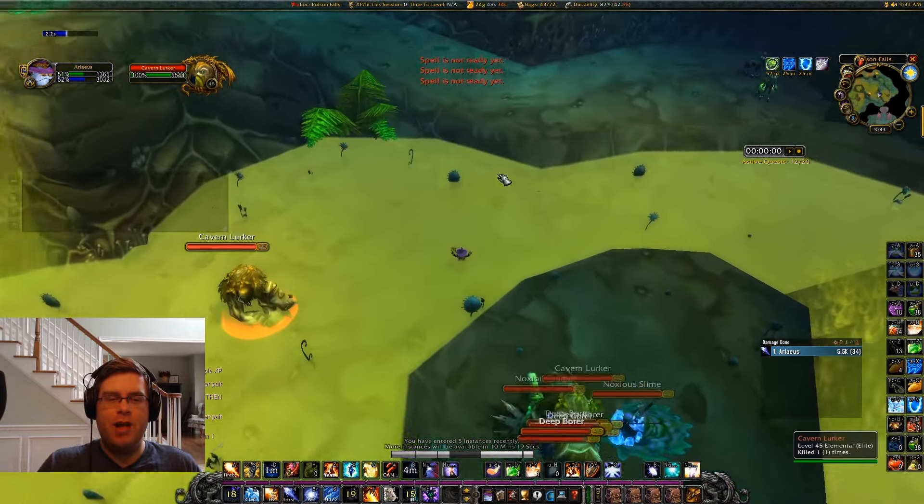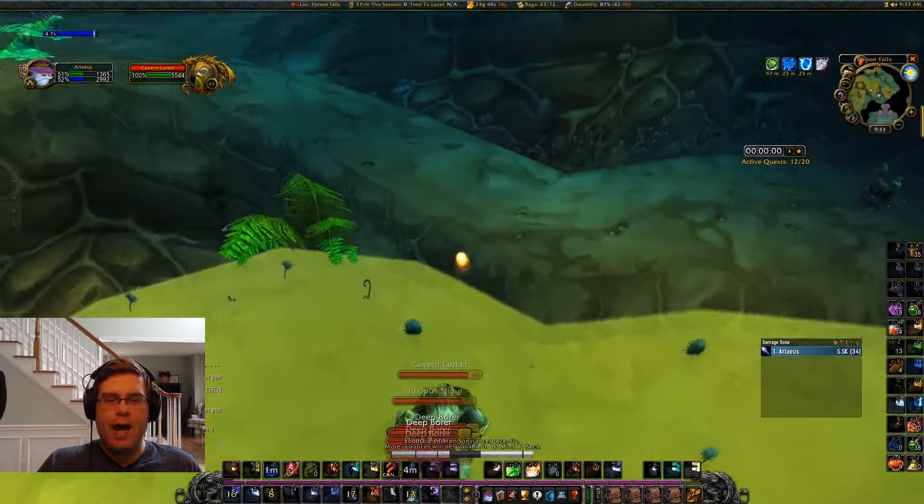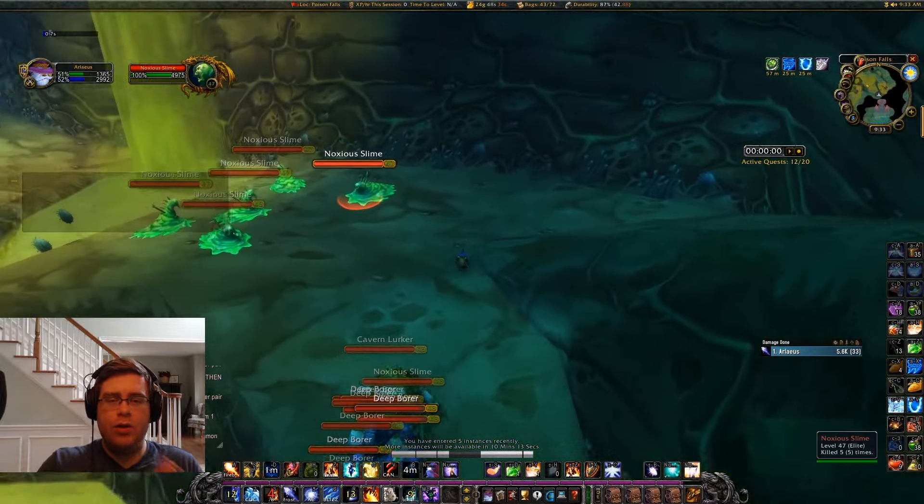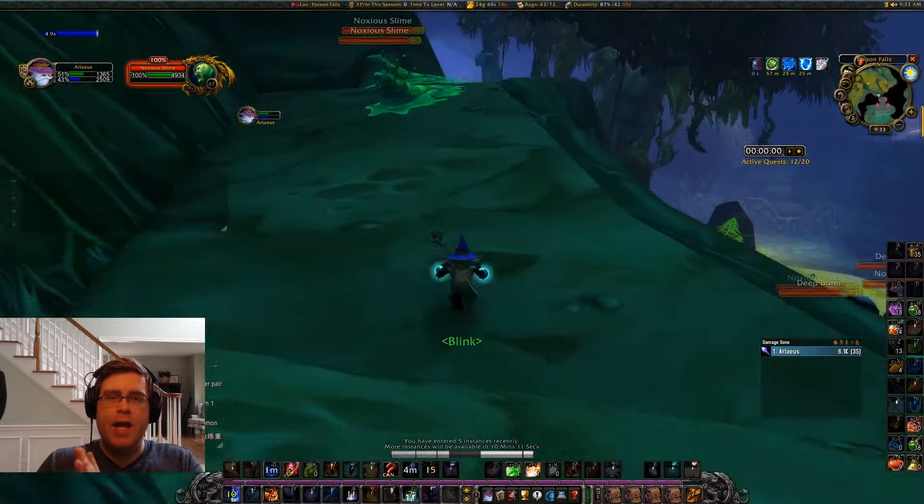We jump up here, aggro the noxious slimes, grab the cavern lurker, pull the slimes like normal, blink through to the other side, and then keep on running.